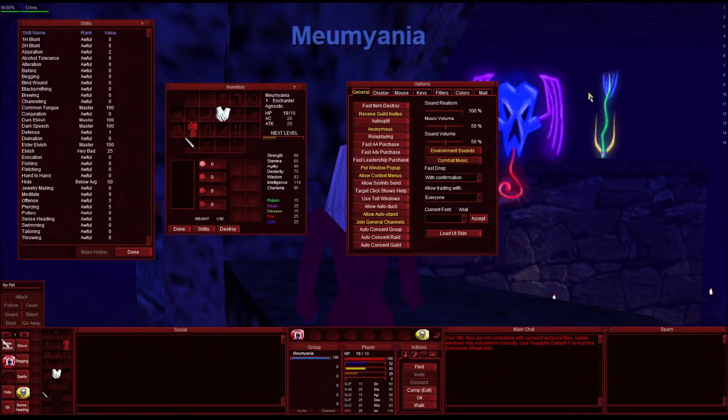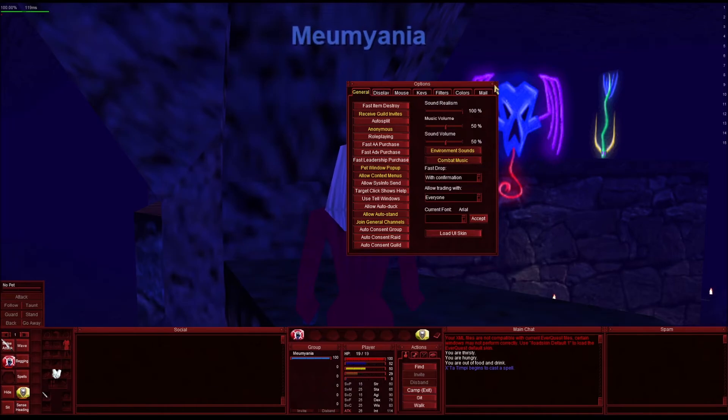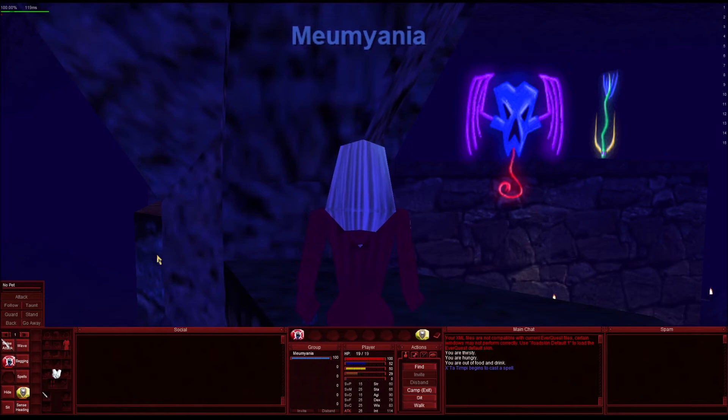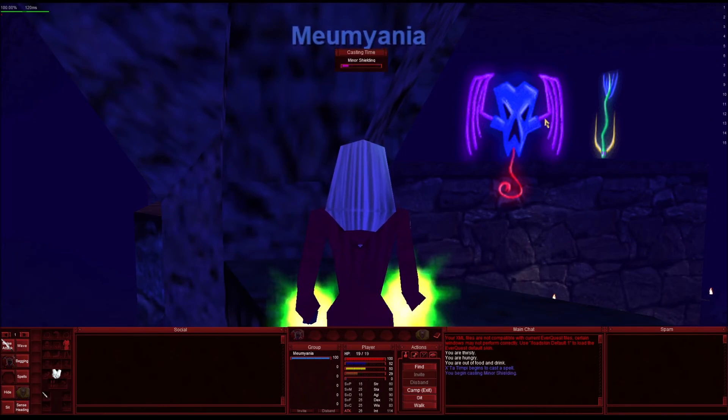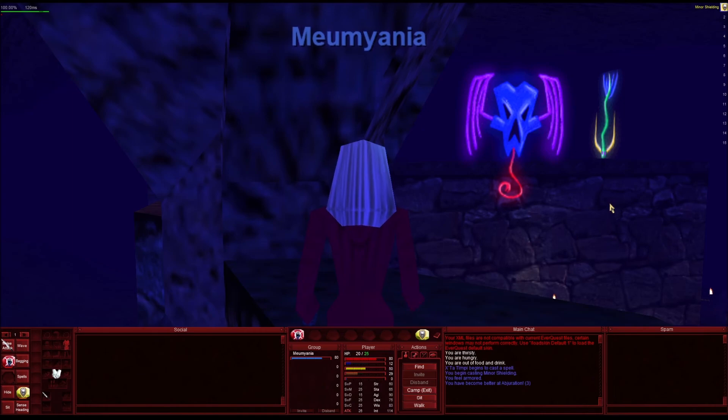There's been lots of miscellaneous changes to the UI and things like that. But major changes include the inventory, which I've completely redone. Most of the windows at the bottom have all been altered to fit the minimalist theme, I suppose you could call it. And your buff bar — it's down the side. So many songs — your songs should go in there too if you're a bard.